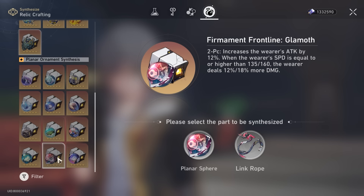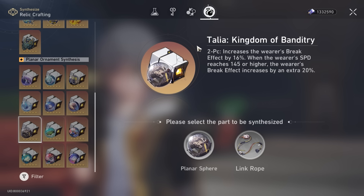The one that I think is justifiable to swap out is Firmament Frontline Glamour, especially if you can't hit the speed threshold — maybe you don't play with Asta now that you've switched to Ranmei, or you don't have S1 for Kafka. In that case, I think you can justify switching to Talia: Kingdom of Banditry. You get 12%, 16%, 20% break effect — so a 36% break effect on Kafka. When her speed reaches 140 or higher you get that extra 20%. So you can build more of a break effect and DOT hybrid Kafka in Ranmei teams.